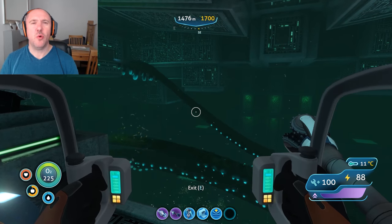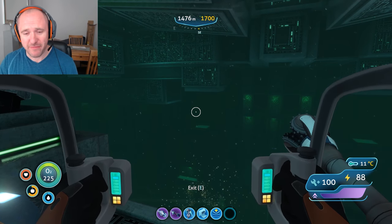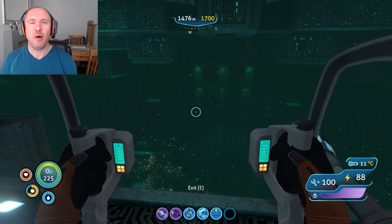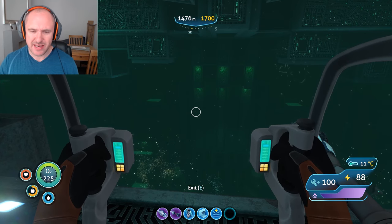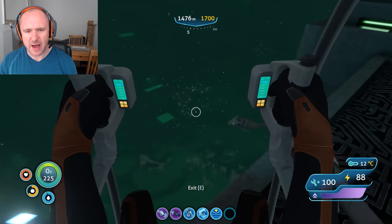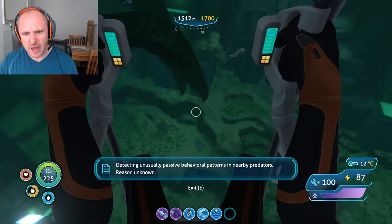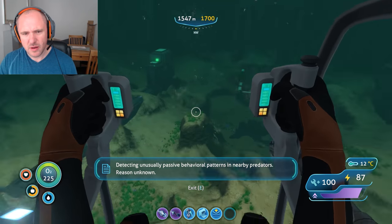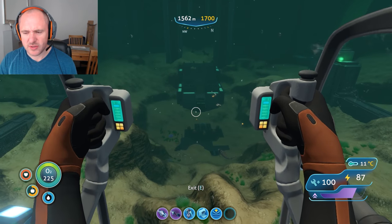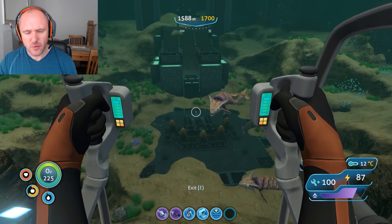Good evening guys and welcome to another episode of Subnautica, one of the very final ones I hope. For this one there are a lot of comments about how to get the hatching enzyme, and that is precisely what I'm going to show you. In terms of where we are, we're currently in the main Emperor's lair and we want to descend down to where the eggs are situated. There are going to be a couple of cut scenes which I'm going to edit out just for speed.